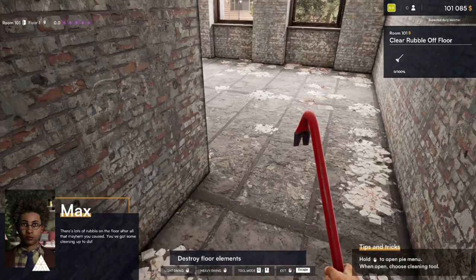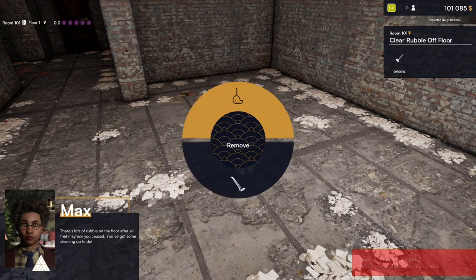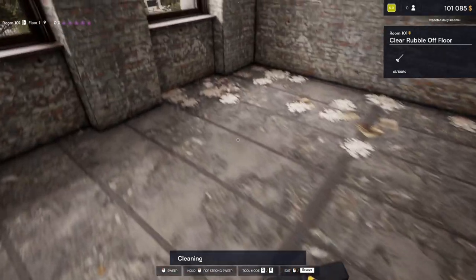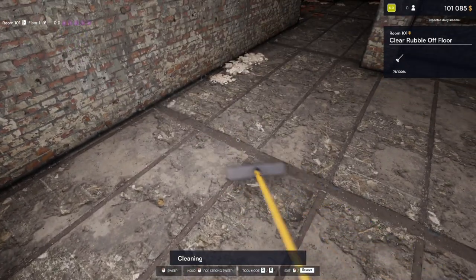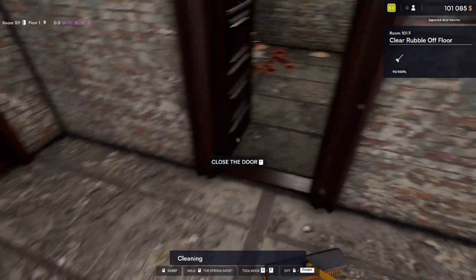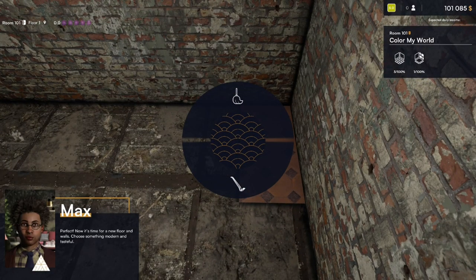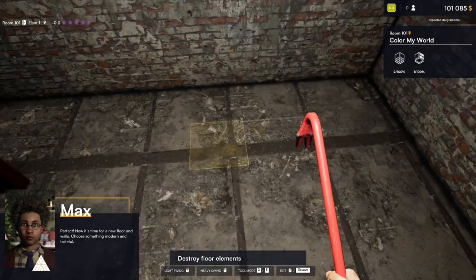Okay, that was the one. There's a lot of rubble on the floor after all that mayhem — we've got some cleaning up to do. So we're going to select the brush now and we can just hold down and get rid of a lot of stuff at the same time. You could go along and just click once which is one way of doing it, but I think holding down and doing a massive area is miles easier. We're now 77% done, and 90%. Now it's time for a new floor and walls — choose something modern and tasteful. We'll just get rid of these last two bits first.